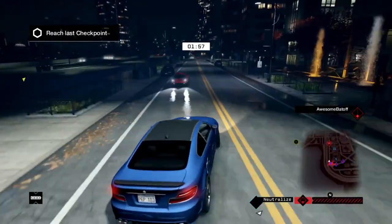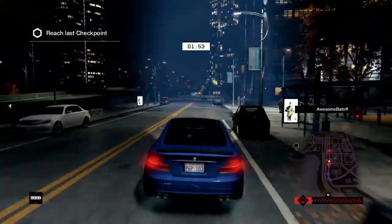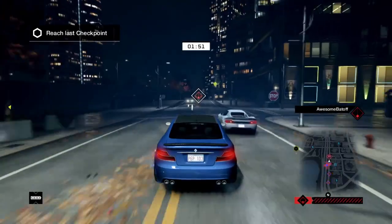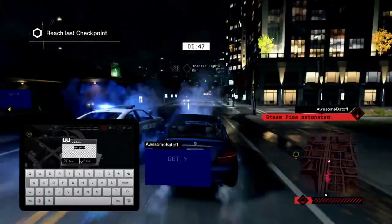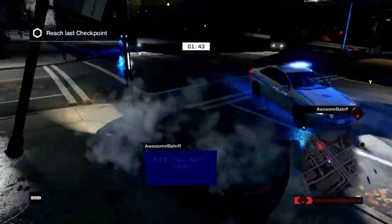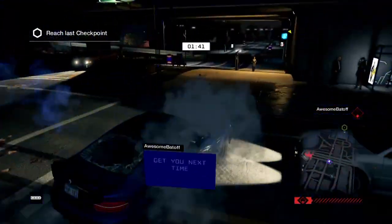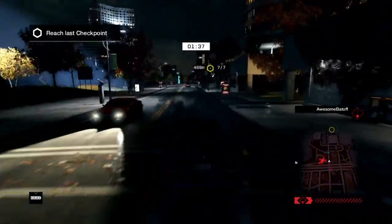I'm getting hammered here because the mobile player is redeploying the cops. I've been dodging all of his hacks, so he needs the help of the police officers to run me off the road. He tried to take me out with a steam pipe hack, but I managed to slip past — and he knows it. As you can see, he's able to send me a taunting message. As with all the online gameplay, this is also going to contribute to my skill tree.